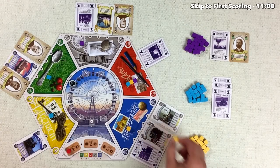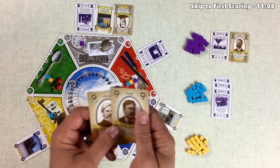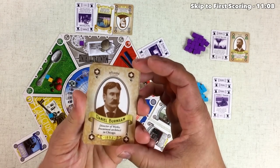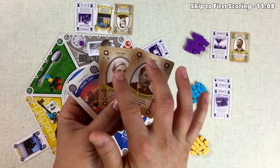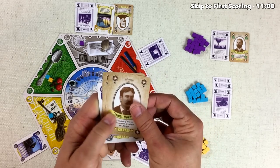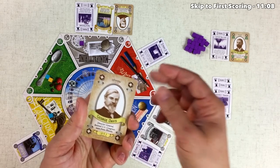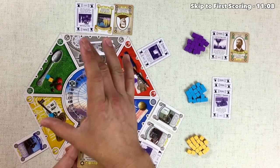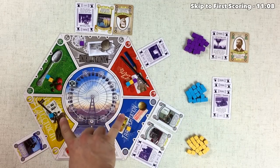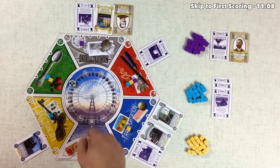The gold player decides to influence the agriculture area, taking all three cards. They've got a couple of personality cards. One lets them put another supporter in the zone they placed into, doubling down. The other lets them put a supporter in a region adjacent to where they placed. It's also good to know that the yellow and blue zones are not considered adjacent — the Ferris wheel breaks that adjacency.